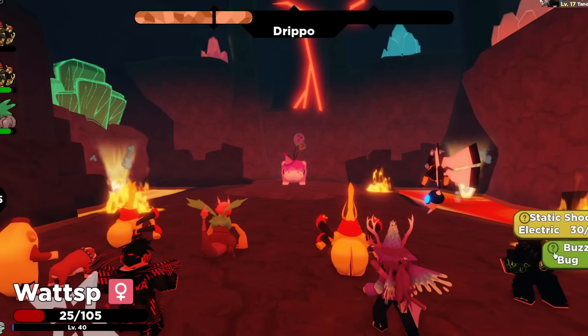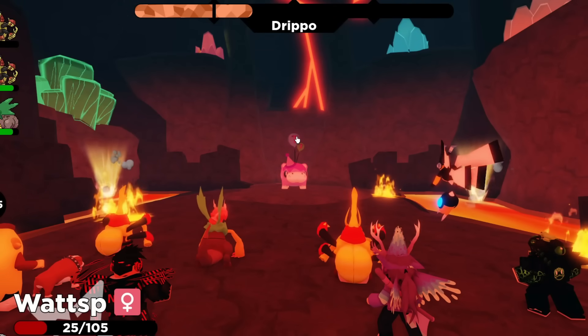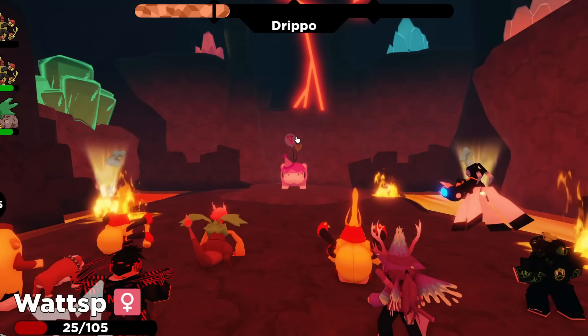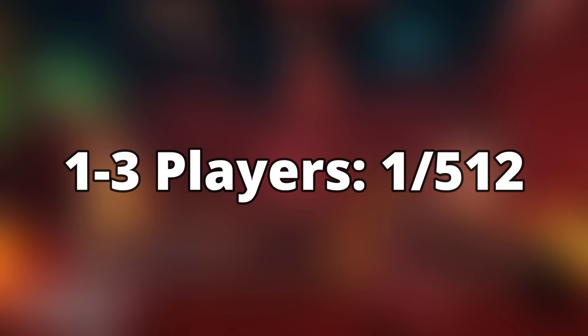Fighting in a 7-star rupture is not going to be easy, and it is very crucial that you actually bring a group of people — not only because it makes the raid easier, but there is an actual statistical advantage to having more people, and that is with the shiny odds. If you play with 1 to 3 people, your chances at finding a shiny Drippo out of the raid is going to be 1 in 512. If you have a team of 4 people — the max — your chances are actually 1 in 200.